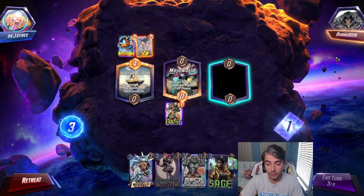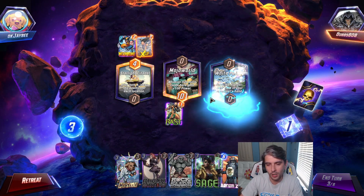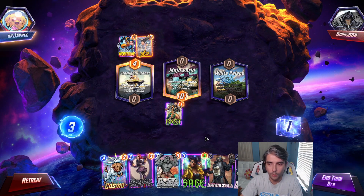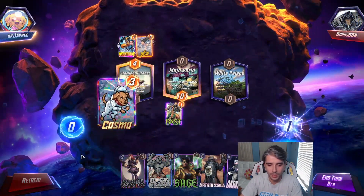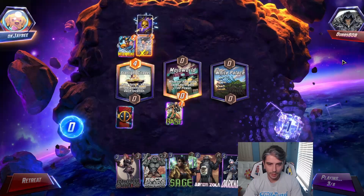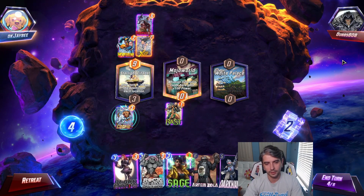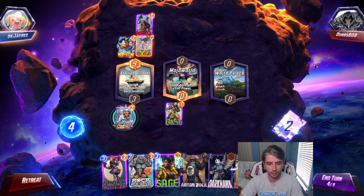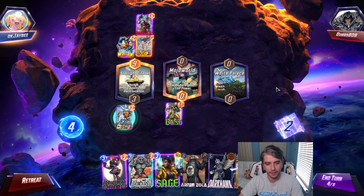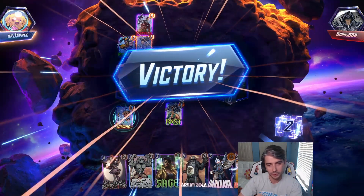Gonna buff our Sage up to a 3 — that's pretty decent. White Palace, so he'll get a random card out of these four. We got an Arnim Zola, so we're aware he has that now. We drew our Darkhawk — we have priority. I'm going to snap because we can Cosmo here. I could have tried to save Cosmo for the last turn for that Arnim Zola, but can't always guarantee we'll still have priority then. We drew Iron Man. He played Deathlock — Cosmo stopping that Deathlock from going off. He retreats — GG's.